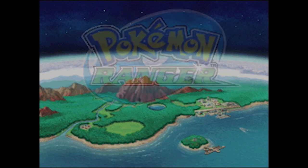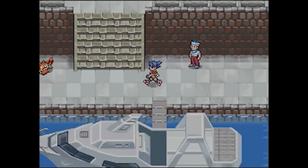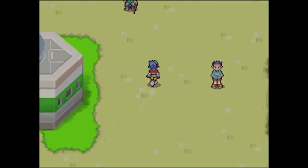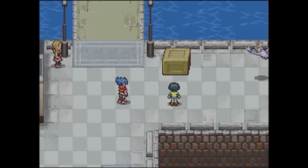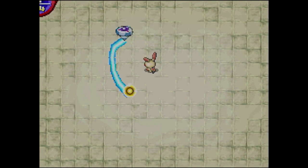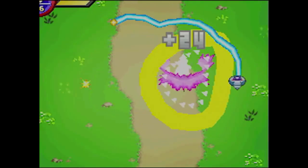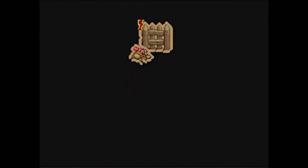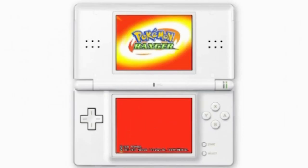Another cool Pokémon spinoff you can download on the Wii U is Pokémon Ranger. You play as a ranger and capture Pokémon by drawing circles around them. There are about 10 main missions and a few side missions. You're trying to calm down or control wild Pokémon to better the surrounding nature. You can also capture Pokémon poachers and stop people using their Pokémon to commit crimes — it's kind of like a law-and-order Pokémon game where you're playing as a sheriff stopping criminals.